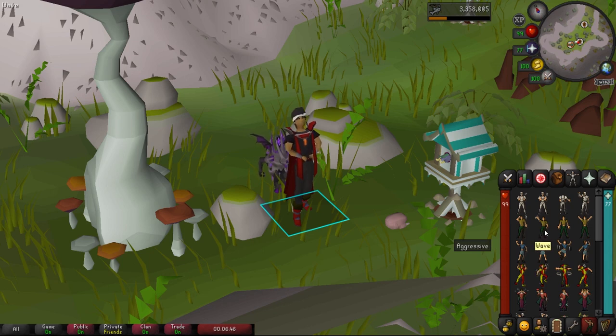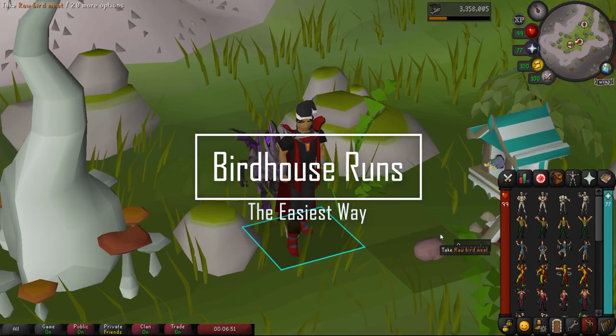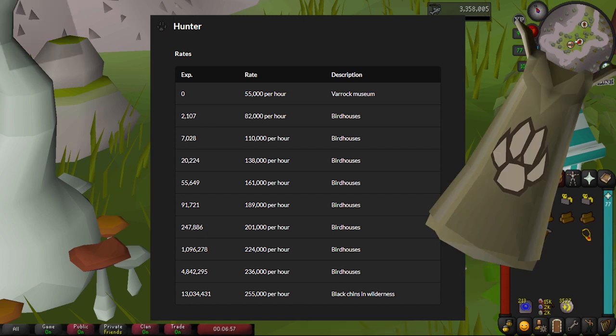What's going on guys, I hope you're doing fantastic. My name is Wavy and today we're doing birdhouse runs on Fossil Island. It's gonna be EHP for Hunter and you will naturally get 99 on your road to max.